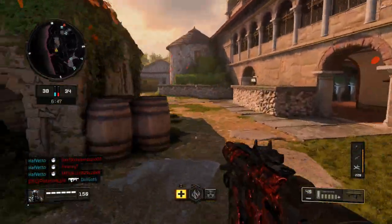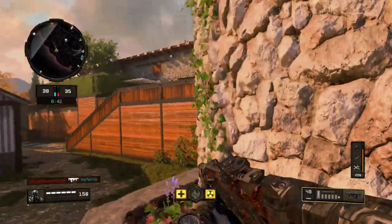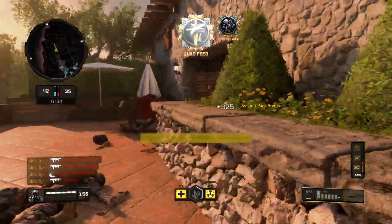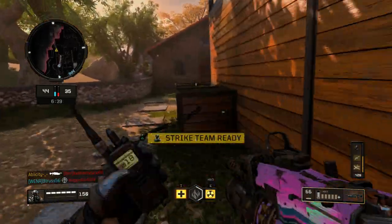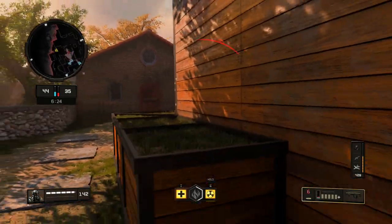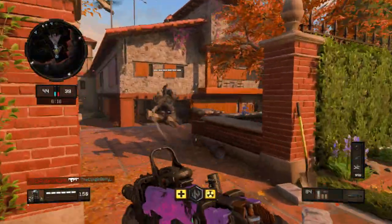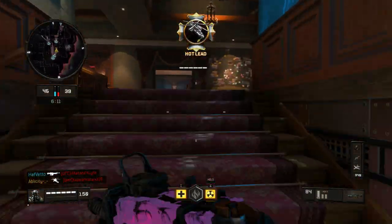So for the assault rifles - the Rampart 17 got buffed, increased max damage range. The KN57 got buffed with increased max damage range as well. The Vapor actually got buffed too. I remember the Vapor was actually pretty good at the beginning of the game and then they nerfed it and it kind of became trash, but now increased five-hit kill range from 34.7 yards to 50 yards - that seems like a pretty significant difference, that's a big upgrade. Also improved ADS idle sway.